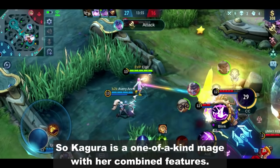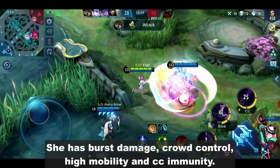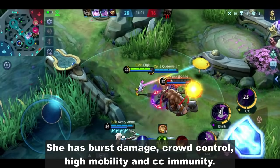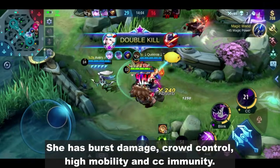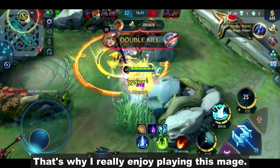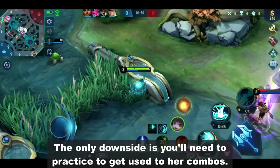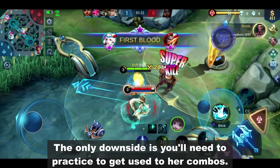Hey guys, what's up? So Kagura is one of a kind mage with her combined features. She has burst damage, crowd control, high mobility, and CC immunity. She can also give you vision with her umbrella. That's why I really enjoy playing this mage. The only downside is you'll need to practice to get used to her combos.